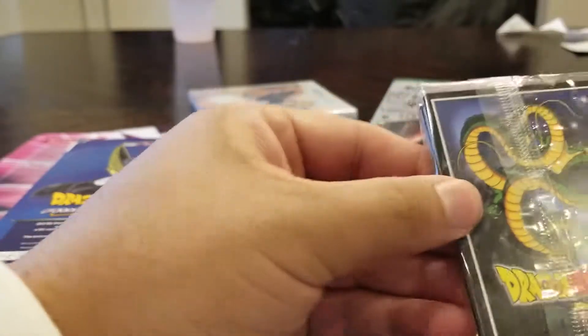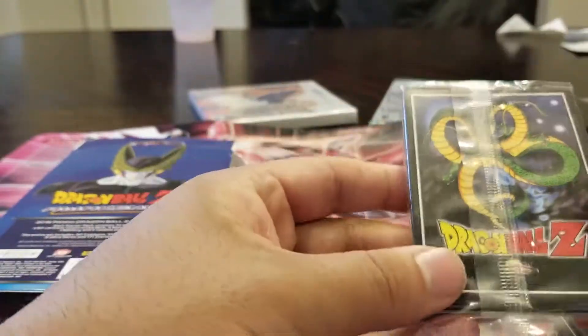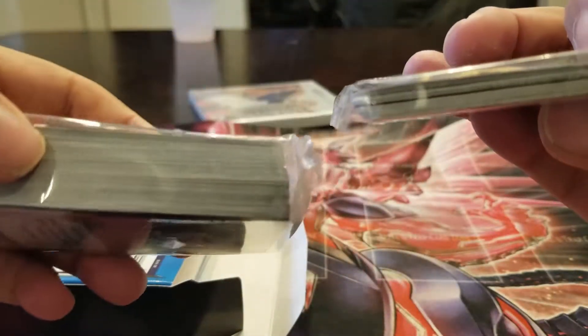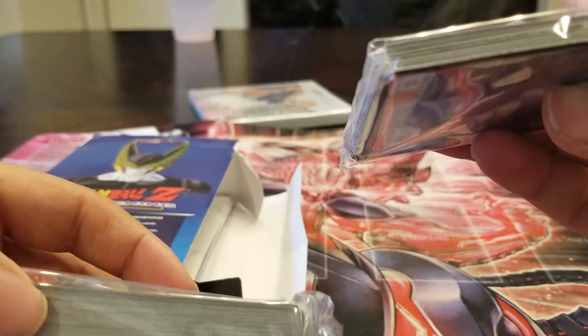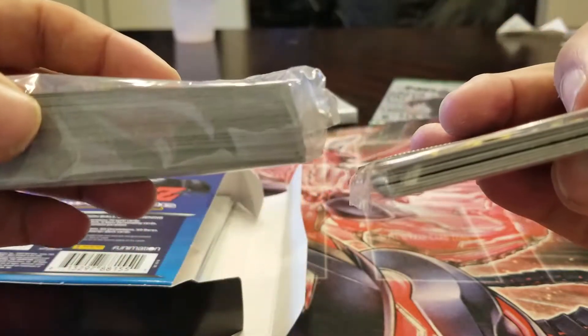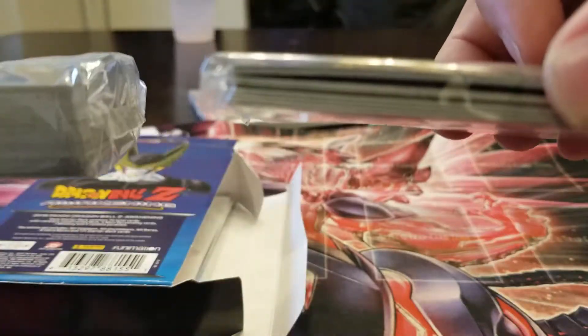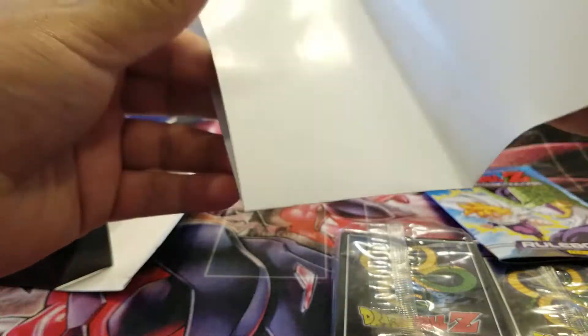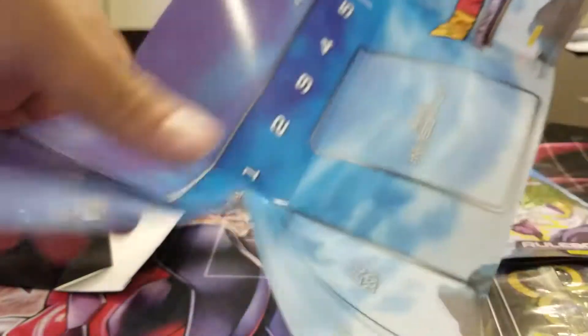It looks like it comes with two packs, probably one of them is the personality cards. Back in the day when you would open Dragon Ball Z decks, you would get some pretty thick personality cards because they're not going to be shuffled in the main deck. There are only like six or seven cards here but they are very thick. I just bought this for collection purposes — I'm a huge fan of Dragon Ball Z and I will be my whole life.